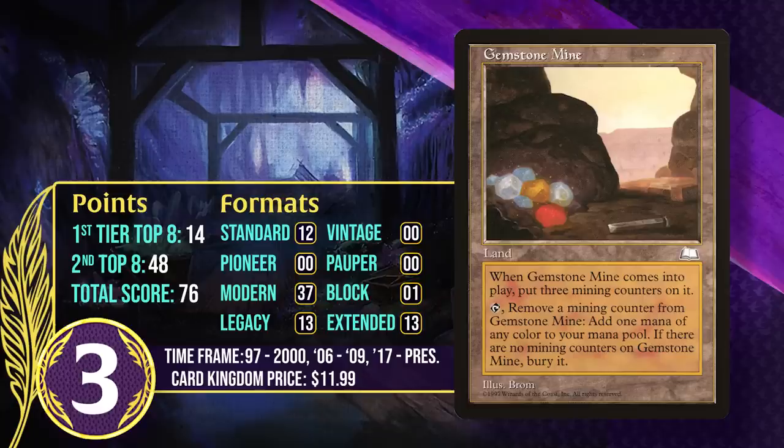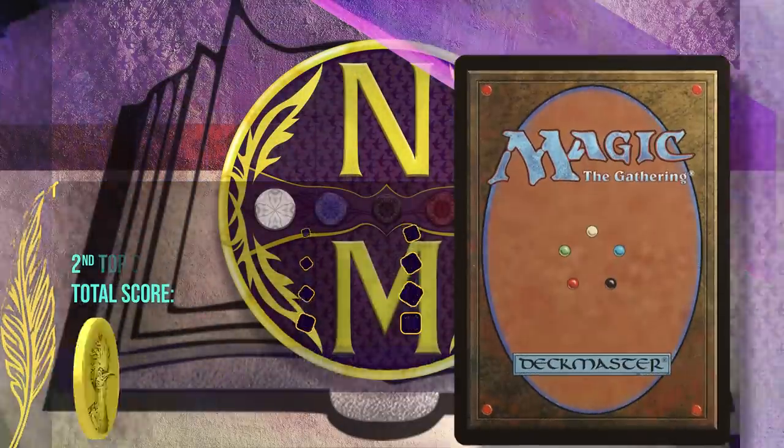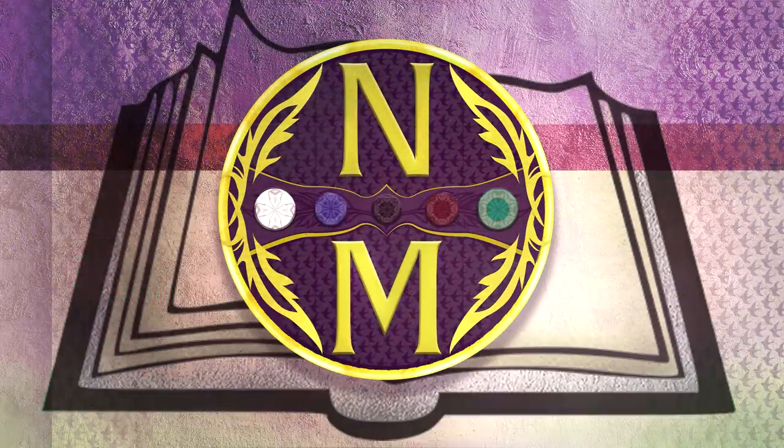In Extended, Gemstone Mine was used most frequently in various combo decks that only needed it once or twice to facilitate combos spanning three or more colors. In Modern and Legacy, it's most frequently been played in Dredge decks, and in Modern it also appeared in Bloom Titan combo and is currently being played in Ad Nauseam. It's going to keep gaining points going forward.